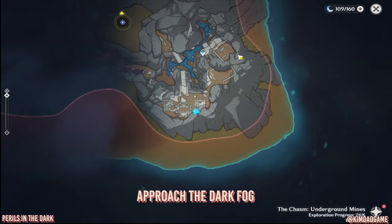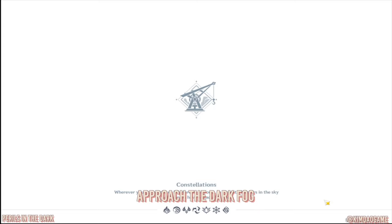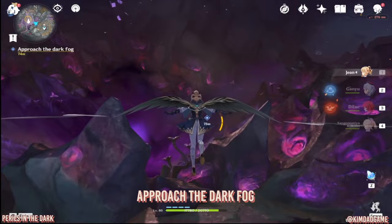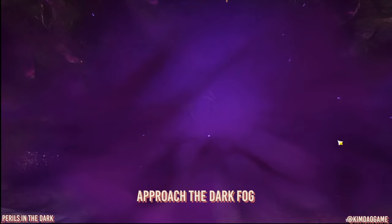Now teleport back to Stony Halls and then we are going to go into the middle once again to the point that is marked on the map. As you approach you will be greeted with a really short cutscene and then you will have to fight these abyss lectors.